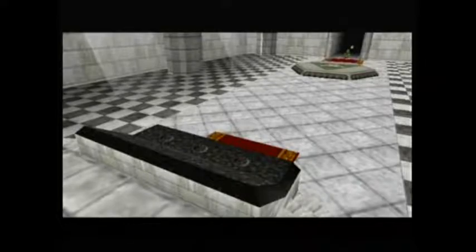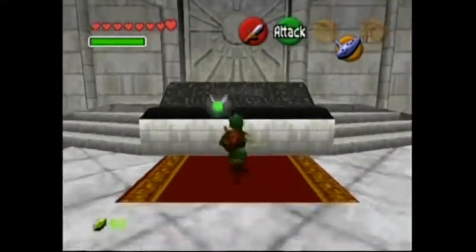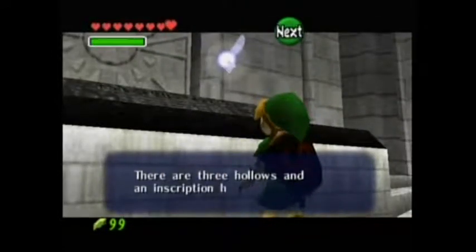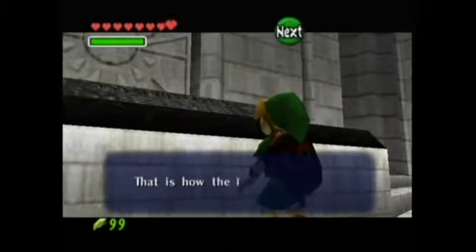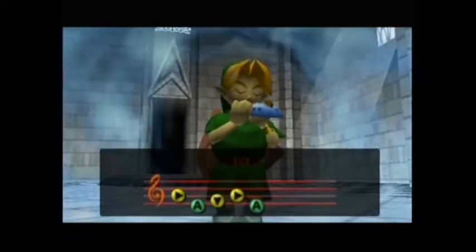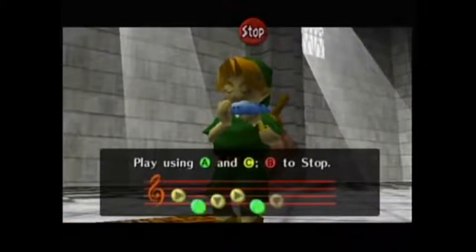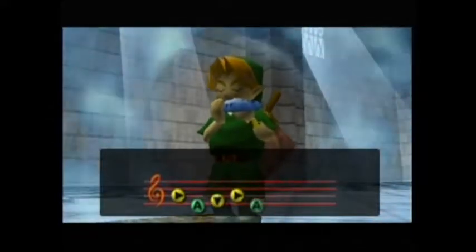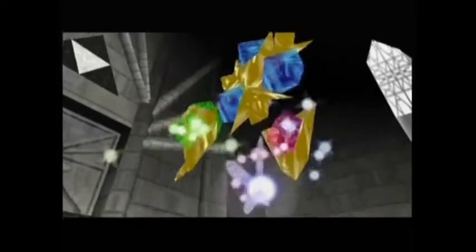Here we are at the Temple of Time. I might extend this episode a little bit longer just because I want to show the whole cutscene, but once we're Adult Link I'll for sure end it. There are three hollows and inscriptions here: 'Ye who owns three spiritual stones, stand with the Ocarina of Time and play the Song of Time.' Let's go ahead and do it. Okay, so maybe you have to be literally on the altar. There we go. All three spiritual stones appeared — they're a little bigger than I expected.